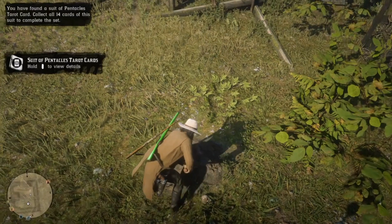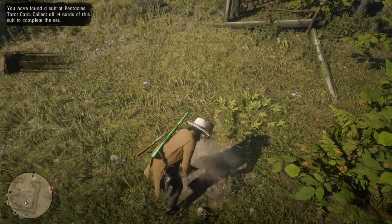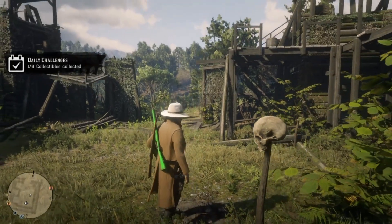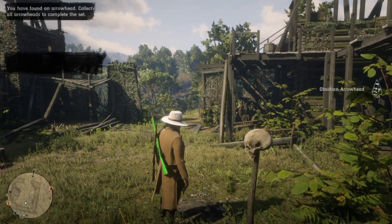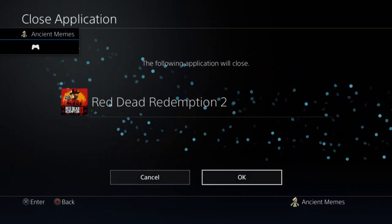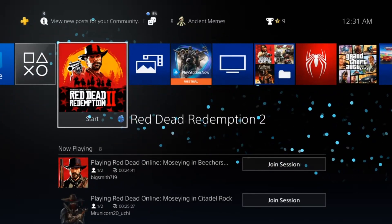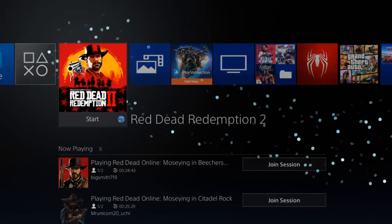You want to dig that up — what the dig site contains, I think it is an arrow. Once you see the arrow symbol on the right-hand side of your screen and you see the XP, you want to quickly close the application right after that happens. If you don't close the application, this will not work correctly.